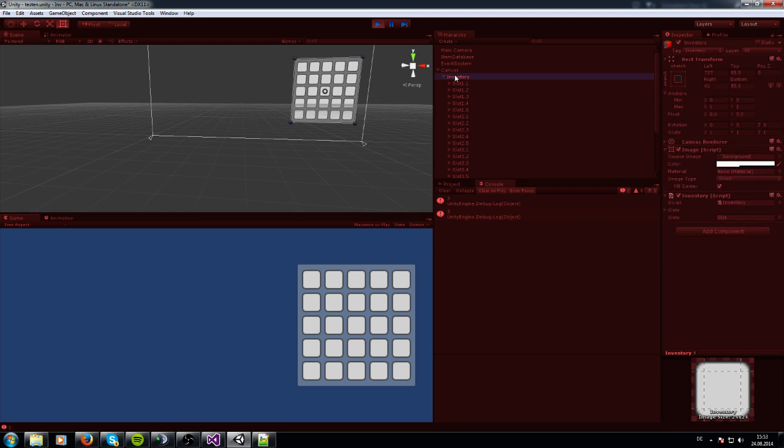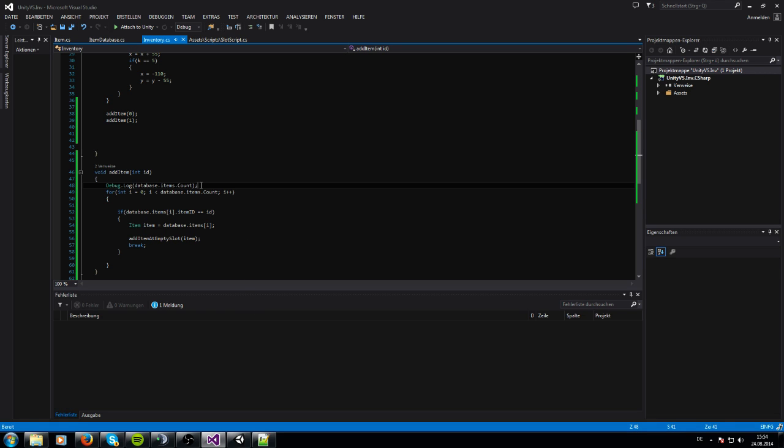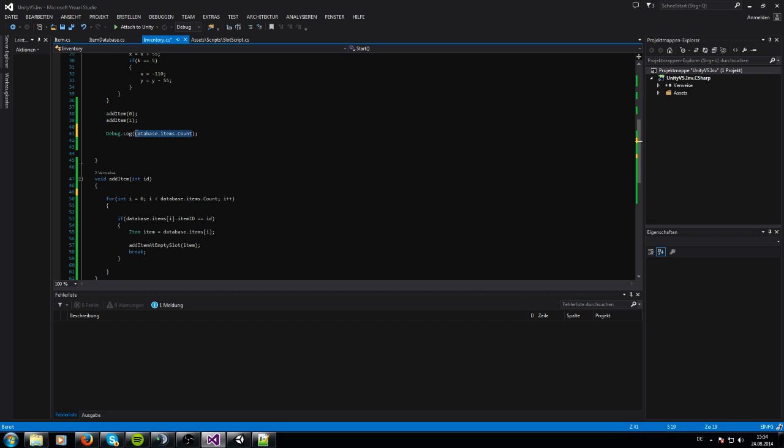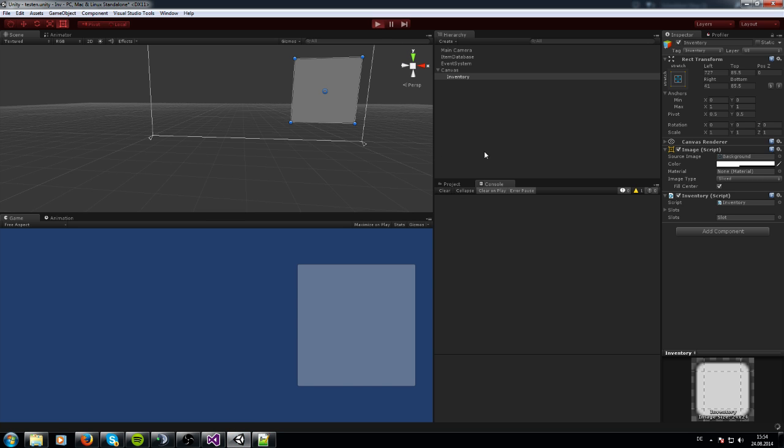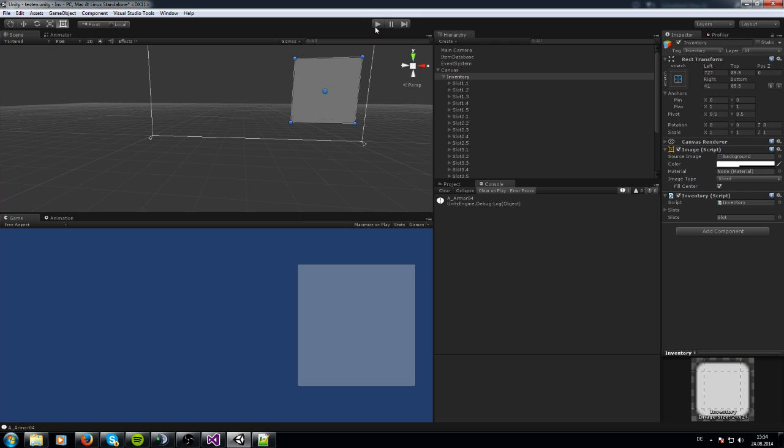That's exactly what we want. Now we can also check our debug log. We say here debug items — items[0].itemName — and this code should give us the name of the first item we've added. You can see 'X Score Armor 04', so it's perfect.